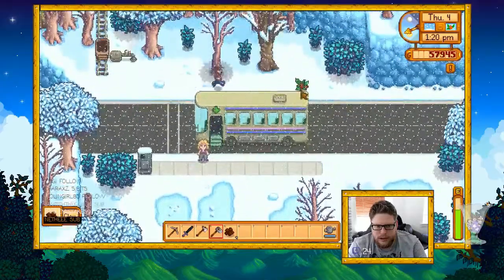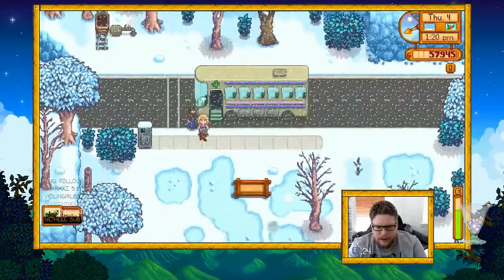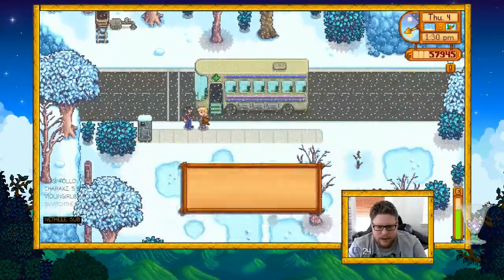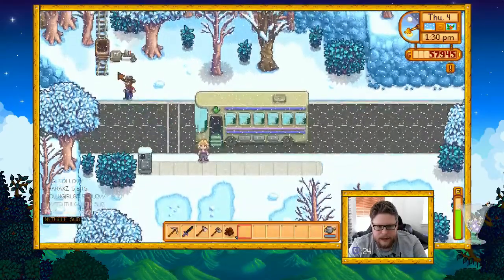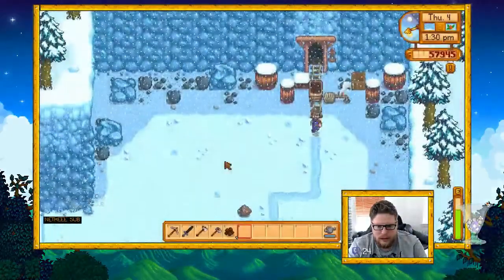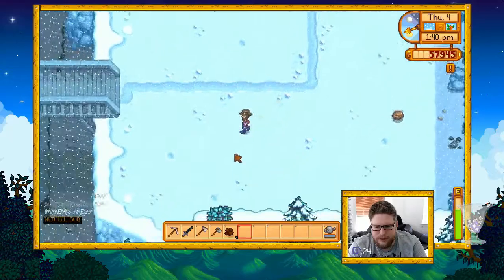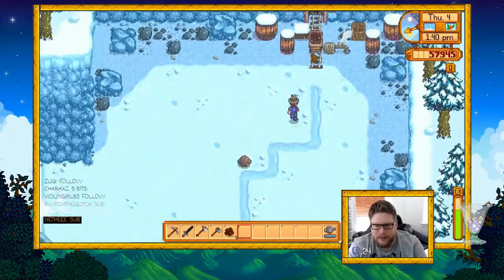Let's go check out — can this be given as a gift? It can. Okay, give Pam a note. Oh she didn't like that. Let's go check out the quarry. There's at least one or two respawns in there, so it respawns like hardwood and stuff like that.